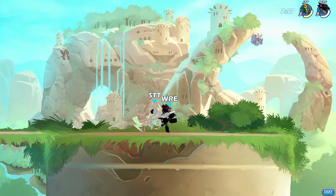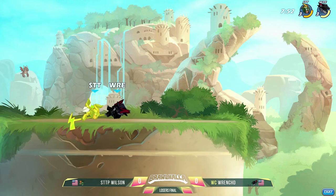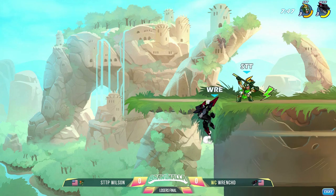Now we're rolling right into STTP Wilson versus Wrench for Loser's Finals. Wilson going back to the game plan — Pick Hammer. He likes those Katars though, so he's on Sentinel.